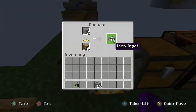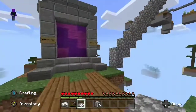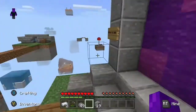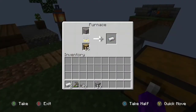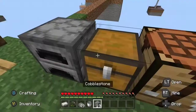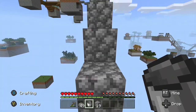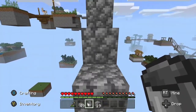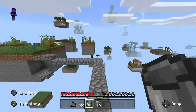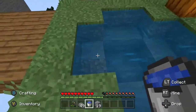There's some water up there. I'll need some cobblestone to bridge over to the island. Actually, the smelting is almost done — I'll just wait. Okay, water bucket — I cannot lose this. Is it an infinite water source? I think it might be infinite. Wait, yeah, I think it is — whatever.